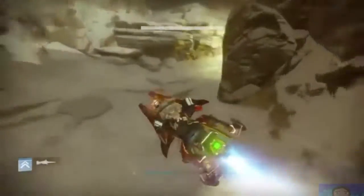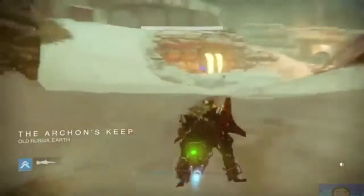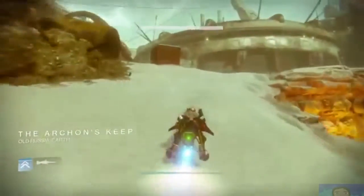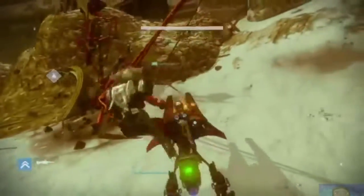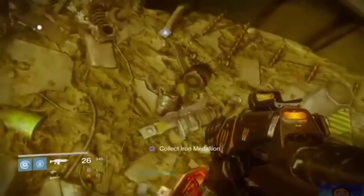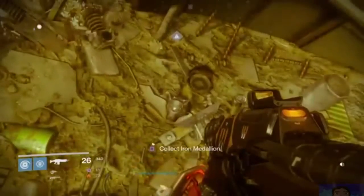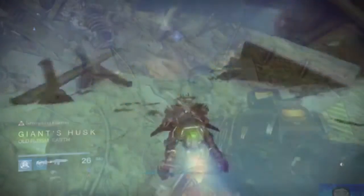Next, we're going to head on over to Archon's Keep. Once in the area, make a left and head down that left pathway for a little bit. At the top of the area, you should see a room which you can go into. But what you want to do is right at the entrance, make a left and look at the ground against the wall. The Iron Medallion will be right there.